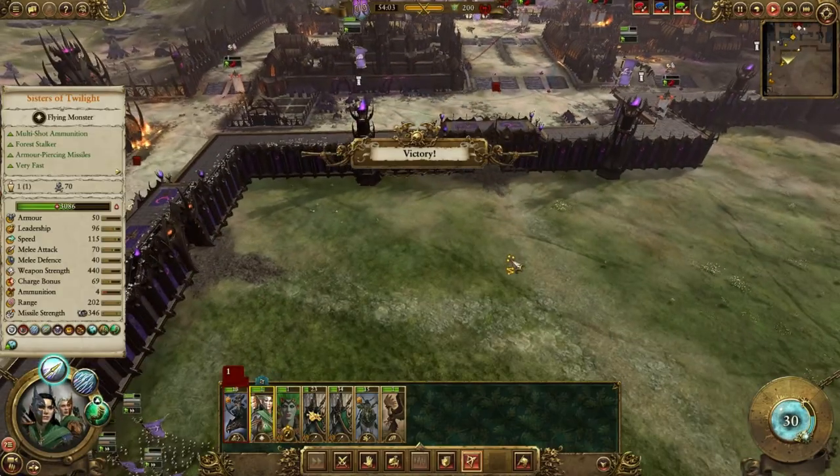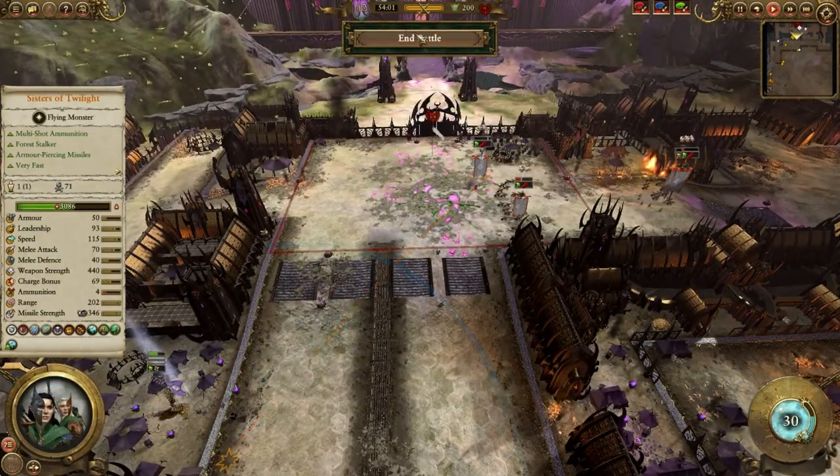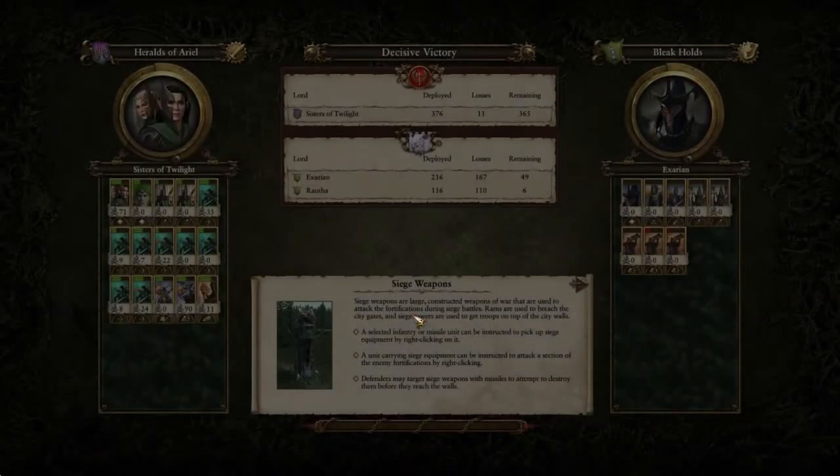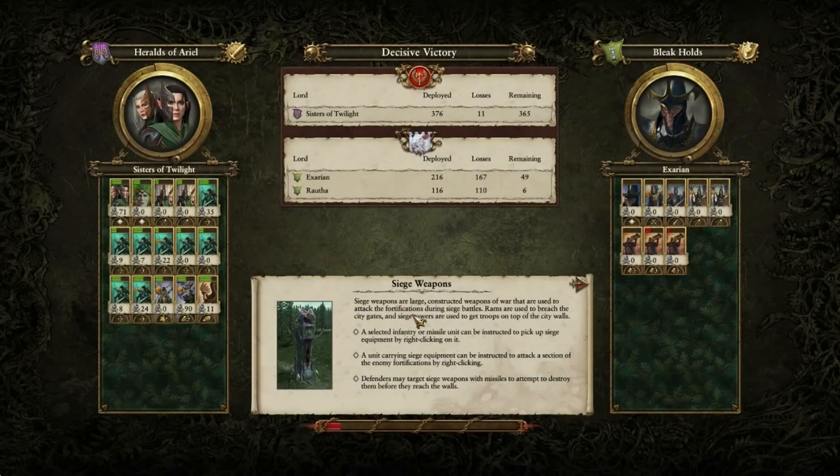I wasn't sure if we might have to walk in and start shooting them on the point. I shot them once on the point — peace. A good fight, we lost 11 men. Just a few people getting shot at the start by the tower. I like that our Eternal Guard contributed — they stood there as strong independent units.